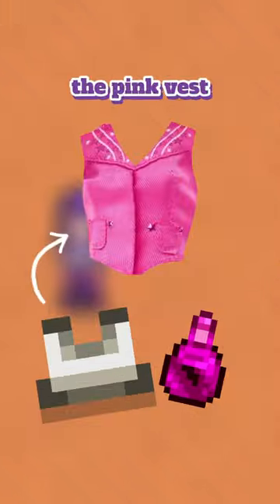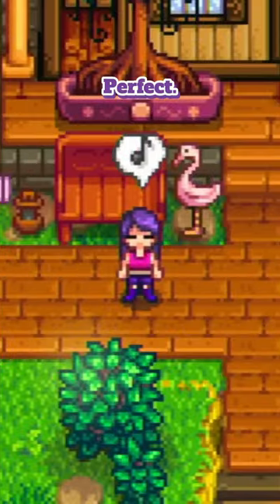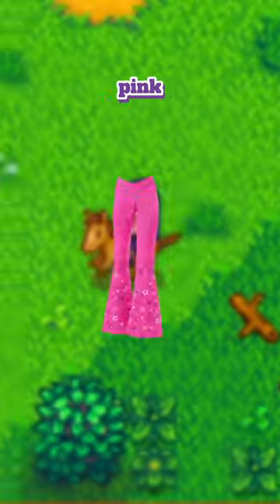I'm thinking we should go for the cropped tank top and then dye it pink to try to emulate the pink vest situation she's got going on. For this we'll just sew a cloth and a wheat, and then dye it pink. Perfect.